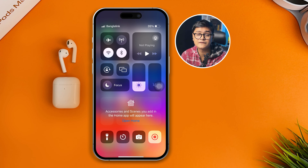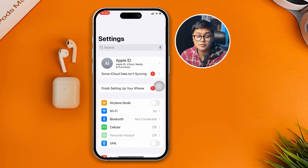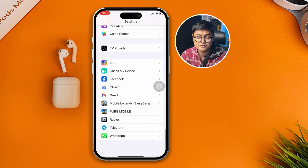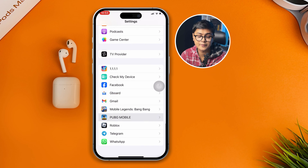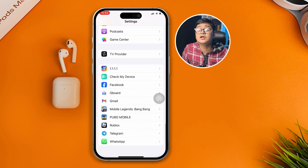If you still have problems, the next troubleshooting step is pretty simple — head over to your iPhone Settings and scroll all the way down to PUBG Mobile. Open it up, make sure to enable Local Network, and disable Background App Refresh.